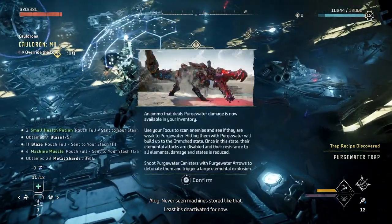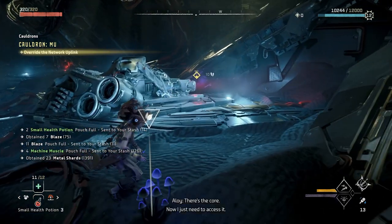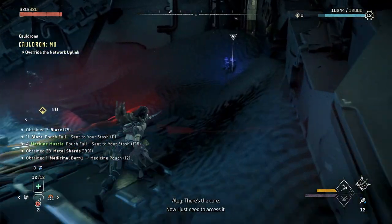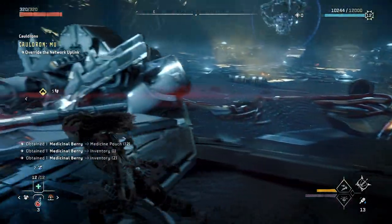Welcome to Horizon Forbidden West Ultra Hard Difficulty. This is the final fight against the two Widemaws in the Cauldron. It is recommended that you run through Cauldron Moo at level 18. I completed it at level 12 on Ultra Hard Difficulty and here is how I did it.